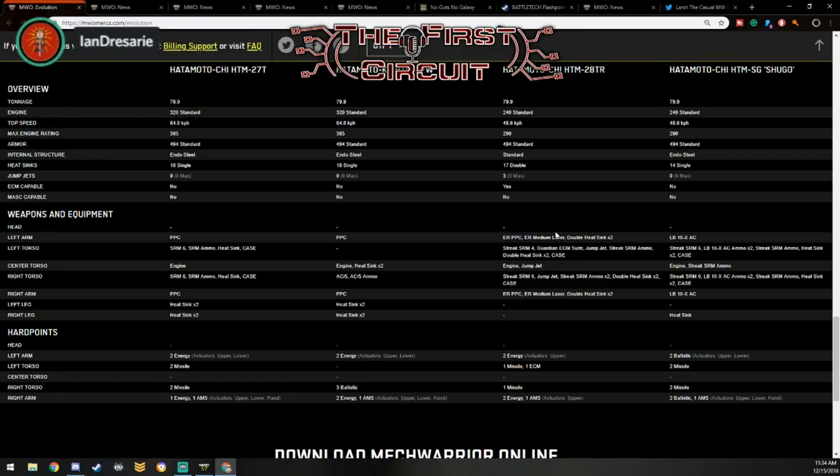The most fun I've had with the Hatamoto-Chi has been the ECM one. I slapped two snub-nose PPCs, two streak fours, turned stealth on, and just went around with a whole bunch of heat sinks shooting people from stealth. My terrible exposure profile is a problem if I have permanent stealth! I've also been popping two MRM 40s and running a little bit of lasers. The Charger is a solid mech overall — not setting the world on fire but it's got a lot going for it. The Hatamoto-Chi is just there.